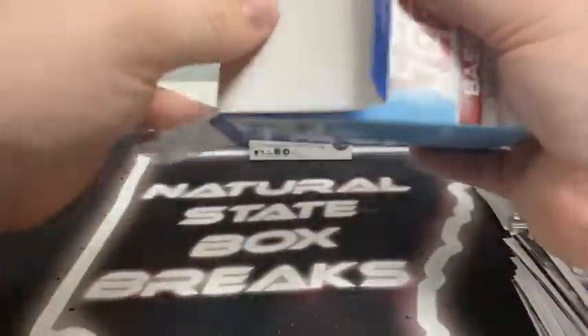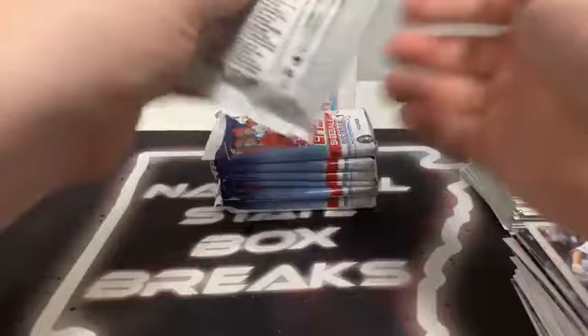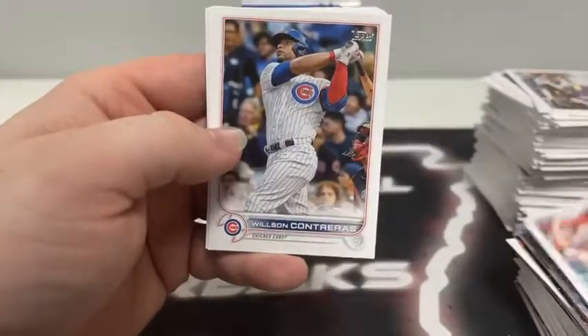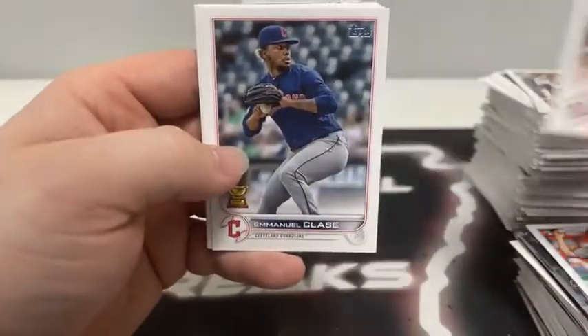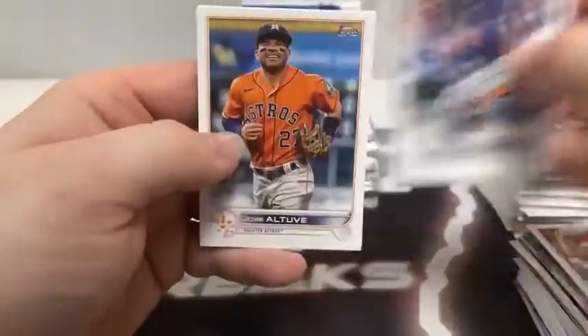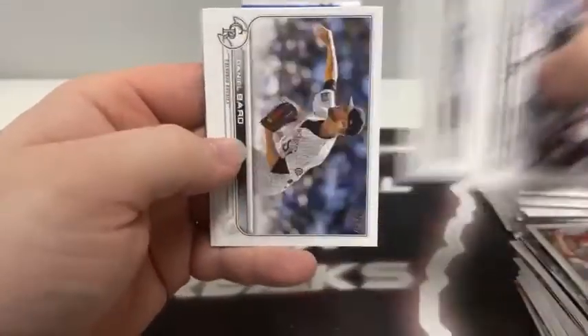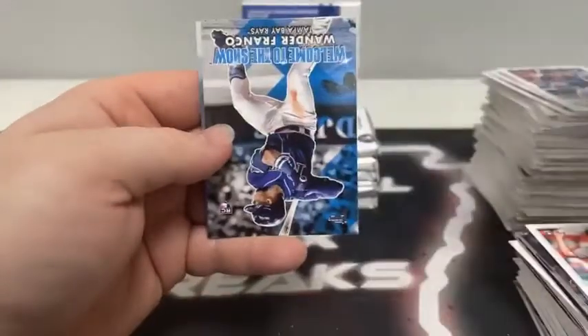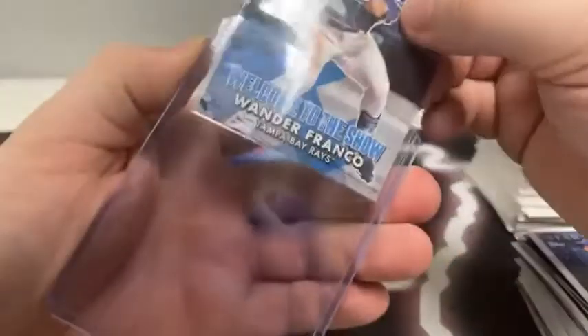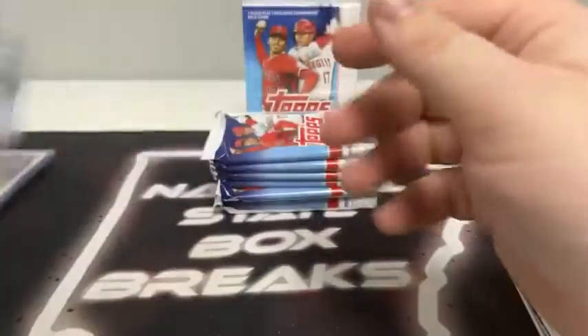Blaster box number four — will we see any Lars Nootbaar and how many more Wander Francos will we see? Pack one: Zach Thompson rookie, Wilson Contreras, Ryan Weathers, Emmanuel Clase. Chris Archer for Tampa Bay, Gregory Soto, Mike Brosseau for Tampa, Jose Altuve. White Sox team card along with the Athletics. Daniel Bard, Nate Pearson. Welcome to the Show Wander Franco for Tampa. Stars of MLB Clayton Kershaw for the Dodgers. We'll sleeve and top load — I don't think I've ever pulled the Welcome to the Show Wander Franco. Nice little insert there for Tampa Bay.